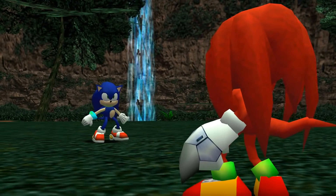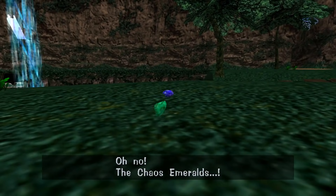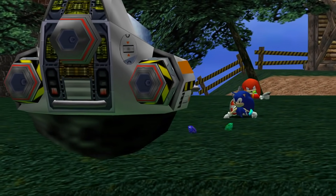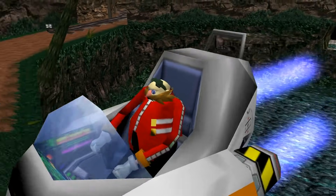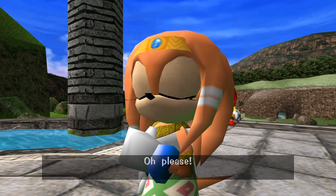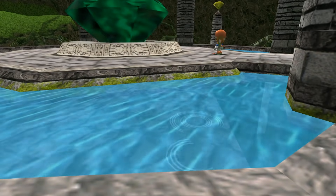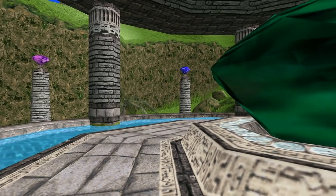Chaos Emerald Size Inconsistency: One of the biggest inconsistencies in the Sonic franchise is the size, shape, and number of the Chaos Emeralds. Even within Sonic Adventure, the size seems to change throughout the game. In most cutscenes, the emeralds are small and handheld, but in the past, the emeralds appear significantly larger. Is this an oversight by the developers, or did the Super Emeralds from Sonic 3 & Knuckles actually manage to sneak into this scene of the game?